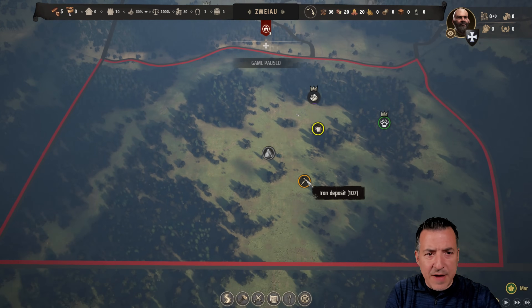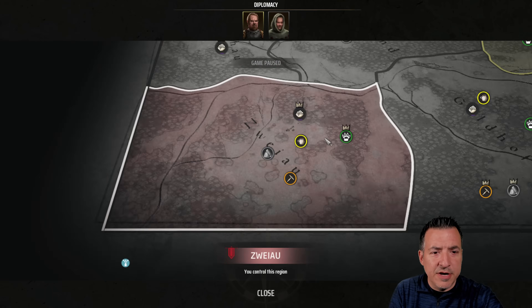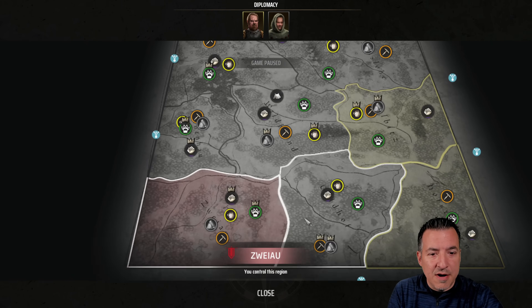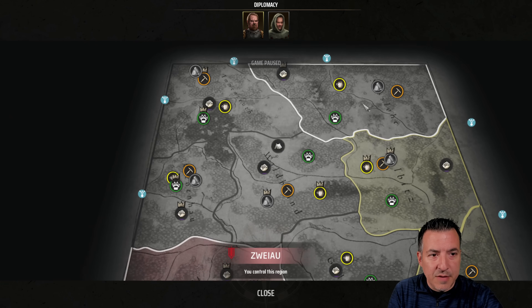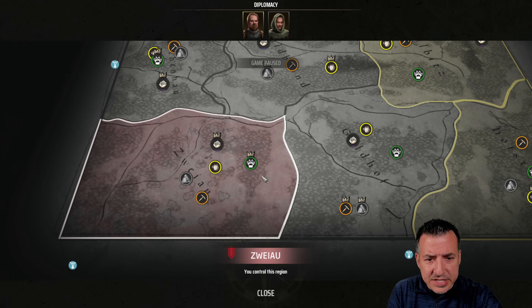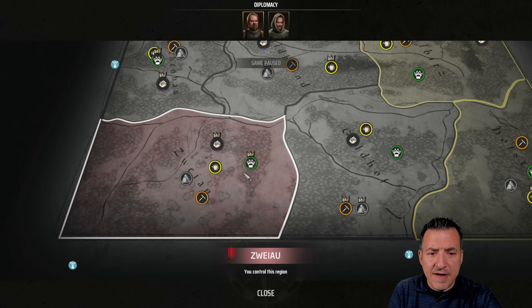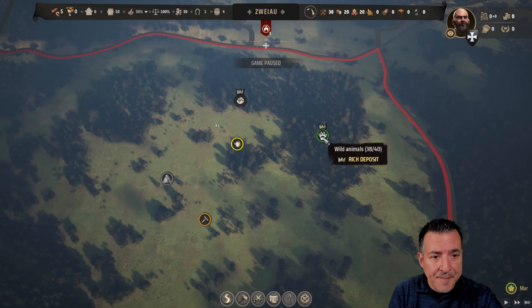Things randomly spawn each time you play. When you take a look at your starting region, sometimes you could be in the corner, sometimes in the middle. In this case we are down in the left corner. These are all the different areas that eventually we're going to be able to take over. Each one of these areas has little crown icons — those are the resources that are going to be rich in that particular area.